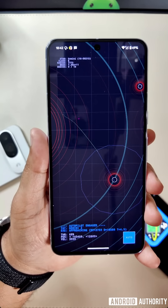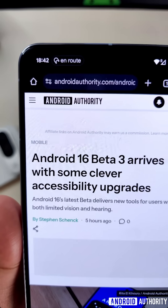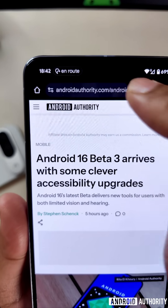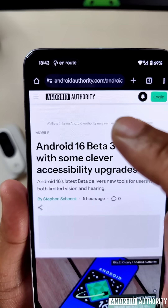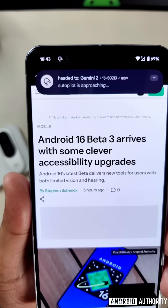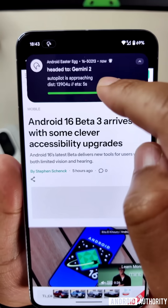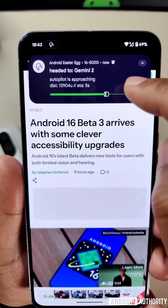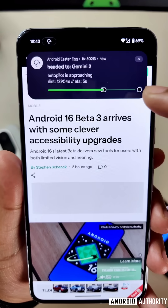The coolest part is when I exit the app — say I go to Chrome — I can now see the status of the ship in a little chip in the status bar on the top left. Right now it's en route, navigating to the nearest star. When I tap the chip, it brings down the full notification, which is present in Beta 3. This notification shows the status of the ship, the distance, and the ETA to its landing on the nearest star.